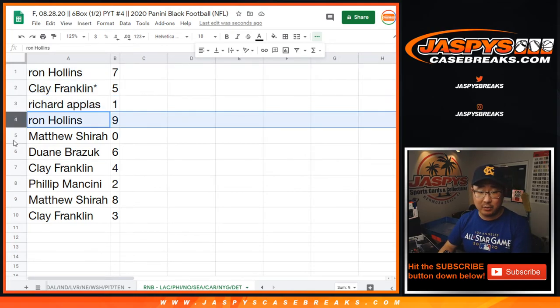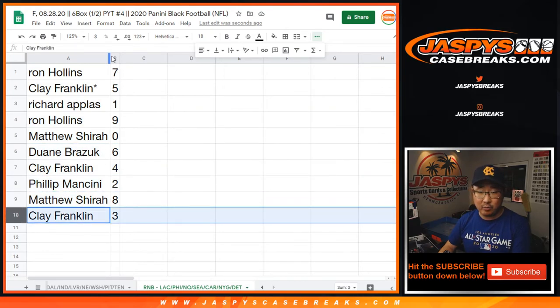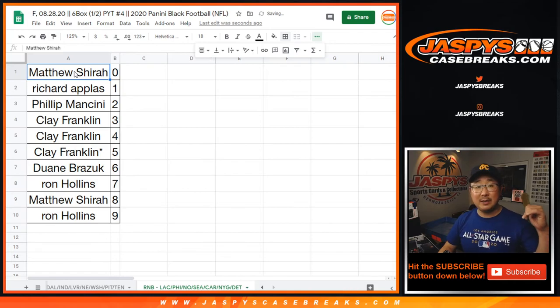Ron with 7, Clay with 5, Ron with 9, Dwayne with 6, Clay with 4, Phil with 2, Matthew with 8, and Clay with 3. So let's sort this by column B, by number. Let's box those up. Coming up in a separate video, the break itself. JaspiesCaseBreaks.com, thanks.